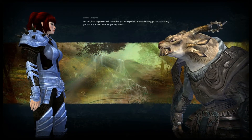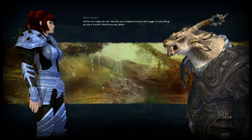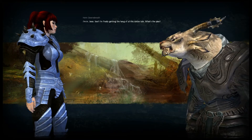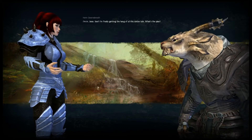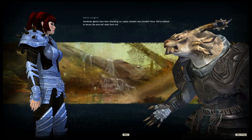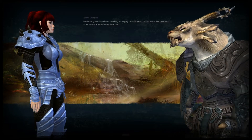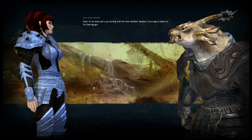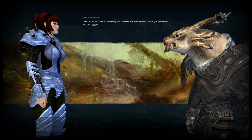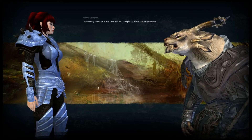Not bad for a huge Nornlush. Now that you've helped us recover the chugger, it's only fitting you see it in action. What do you say, soldier? I'm in, boss. I'm finally getting the hang of all this soldier talk. What's the plan? Ascalonian ghosts have been attacking our supply caravans near Grenditch Ruins. We're ordered to secure the area and wipe them out. It's an honor and a joy serving with the Gear Warband. Besides, I never got a chance to fire that big gun. Outstanding. Meet us at the ruins and you can light up all the hostiles you want.